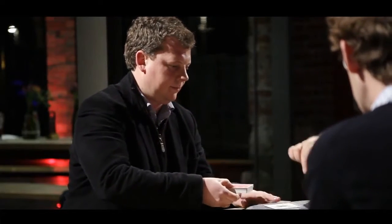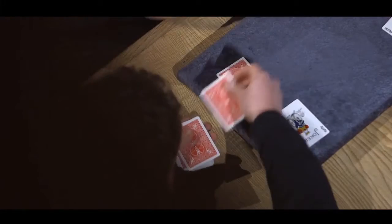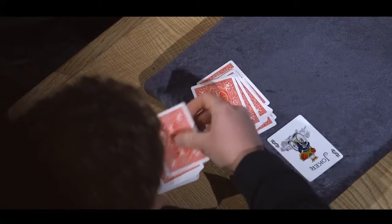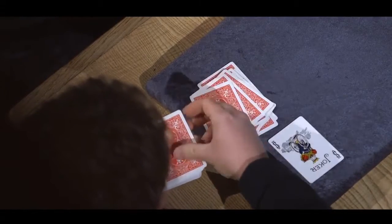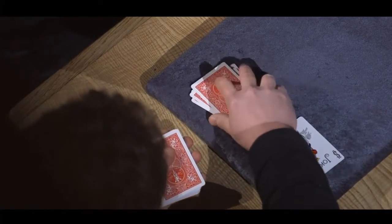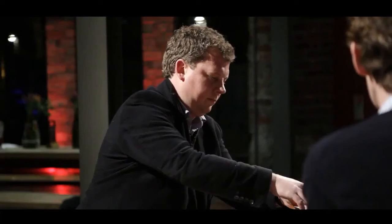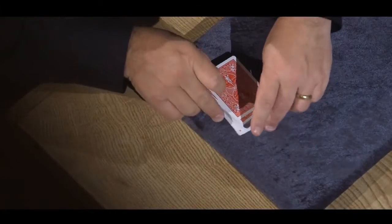Robbie, we'll start with you. Think of any number between one and 20, but don't tell me what it is. Got it? Take the deck and deal that many cards face down into a pile on the table. When you're done, drop the joker face up on top — and I won't look. Henry, we're going to try not to count the cards because you're going to pick a number in a minute. Okay, joker's on top — now bury the joker with the rest of the deck, just drop it on there.